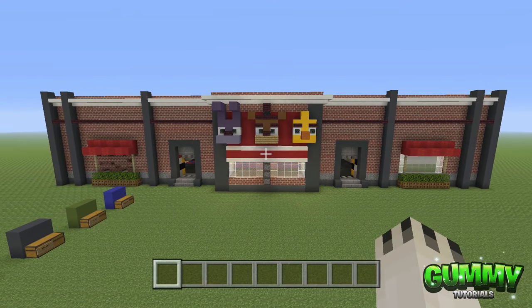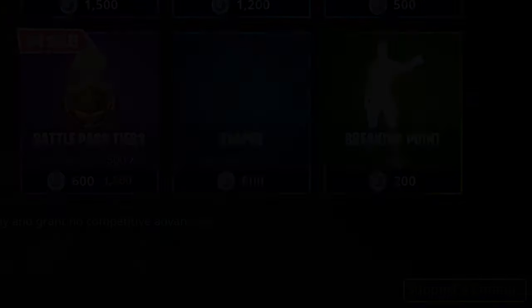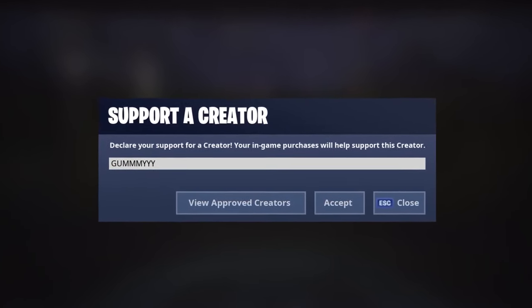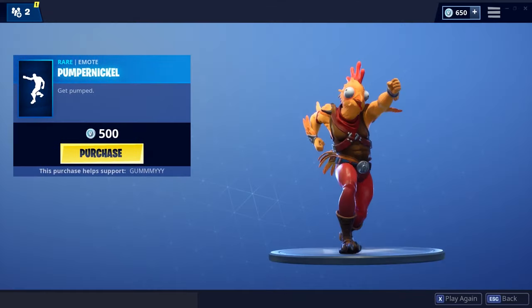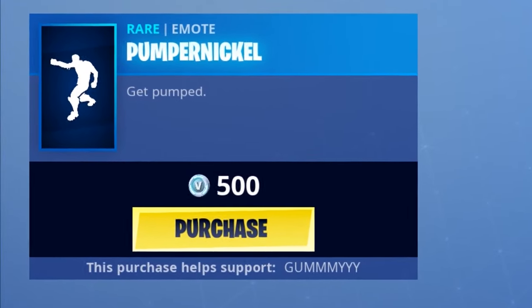Just before the tutorial starts, a quick plug: if you enjoy my content and want to support the channel, please consider using my creator code in the Fortnite item store — that is G-U-M-M-M-Y-Y-Y, so 'gummy' with three M's and three Y's. This applies to all purchases on the item store, it doesn't cost you anything extra, and it helps me create more regular content.